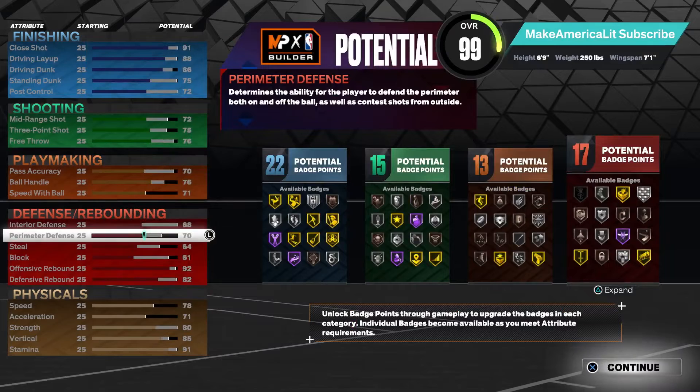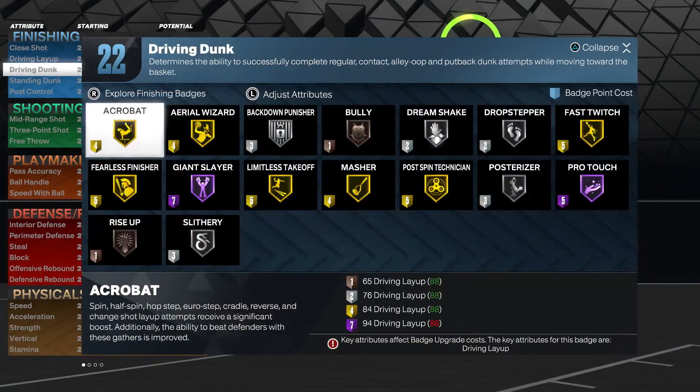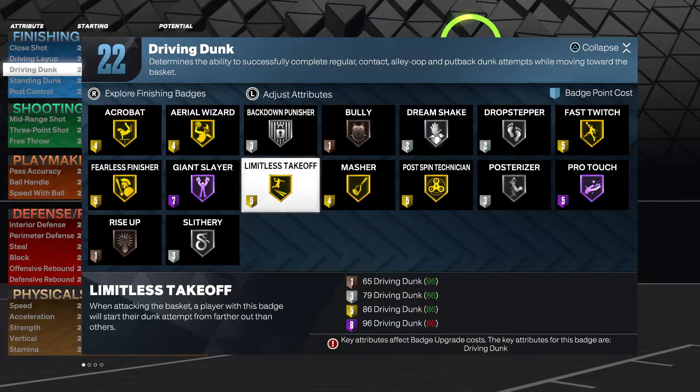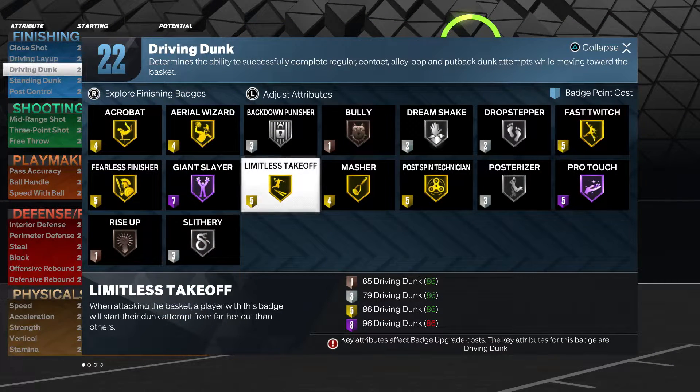So this build can play defense inside and out — we'll have interceptor, glove, bronze challenger, and clamps, plus silver rebound chaser, allowing us to cover the perimeter and the paint. Then I raised driving dunk from 85 to 86 specifically to unlock gold limitless takeoff. Gold limitless takeoff activates those longer dunk animations — the tomahawk dunks, quick drop-offs — more frequently than silver or bronze, so that one extra point is well worth it.